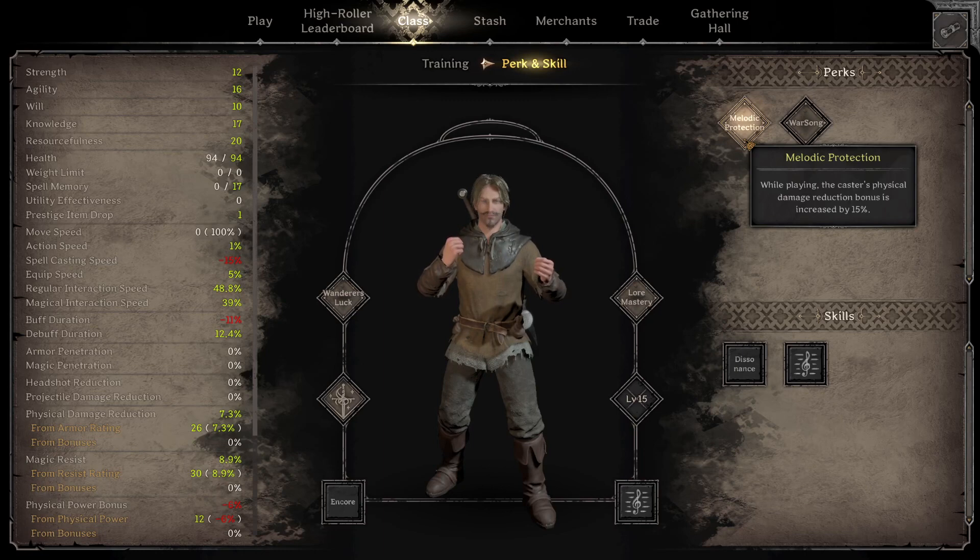That said, against ranged enemies with arrows, it can be difficult to use spacing correctly because they're very far away. The songs only have a certain range, so you have to close the gap. In that sense, Melodic Protection could be useful if you're getting hit by a lot of arrows — that's the one thing I found difficult, getting in range of ranged enemies. So it could be useful, and I think it could be the level 15 slot, especially if you're playing solo.